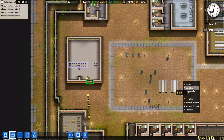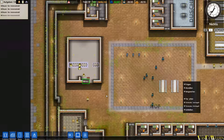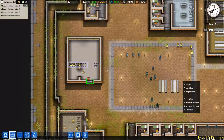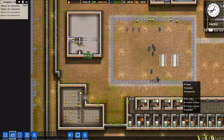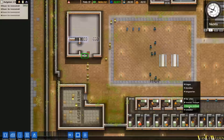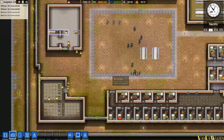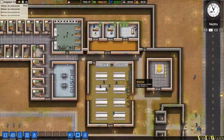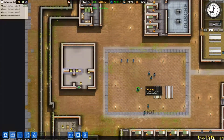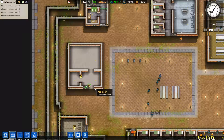Wir können auch mal die Tür offen lassen, dann geht es ein bisschen schneller. Bauen Sie Innenwände – Innenwände, Innenwände. Nummer zwei, und der Rest sollte hoffentlich gleich abgeschlossen werden. Lassen wir die Tür entriegelt. Ich muss ja erstmal wieder selber reinkommen. Schon ein bisschen länger her, dass ich Prison Architect mal selber gespielt habe. Unsere fleißigen Bienchen haben es geschafft.